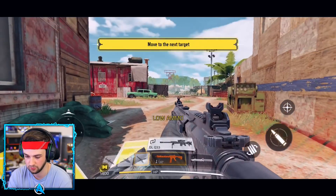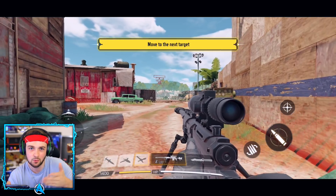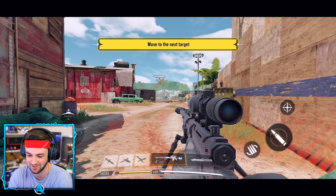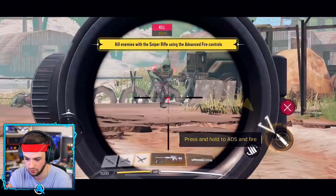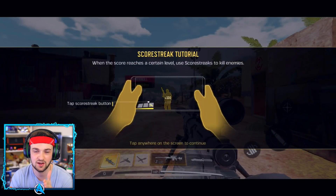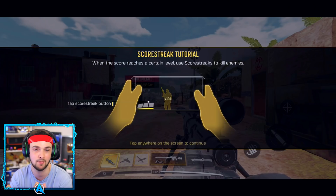A sniper — the Intervention! We're on Firing Range, which is a Black Ops map, with an Intervention Modern Warfare 2 weapon. This is how crazy this is. If someone as a kid told me, 'Ali, you'll be playing a mixture of all Call of Duties on mobile in like 1080p,' my mind would be blown.